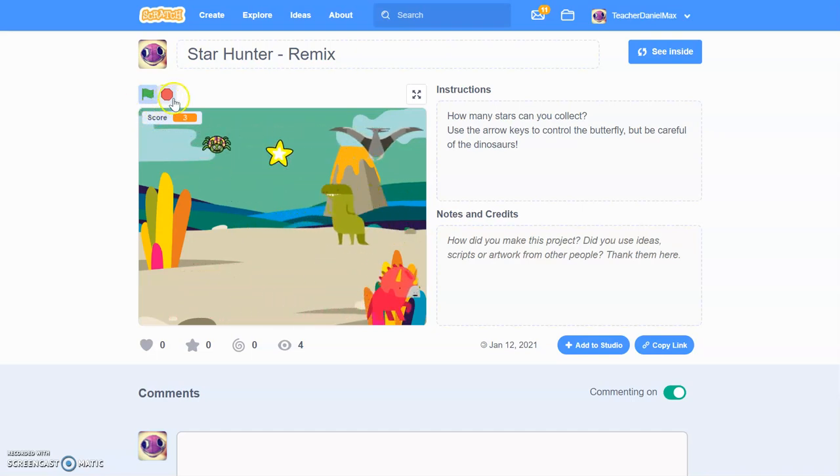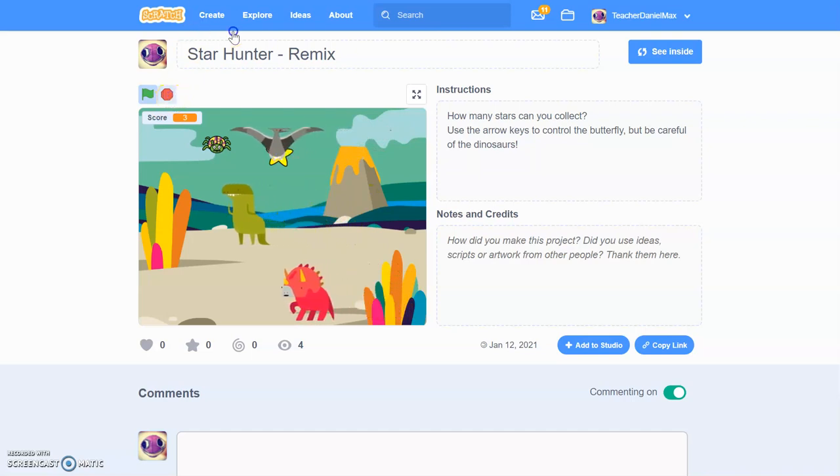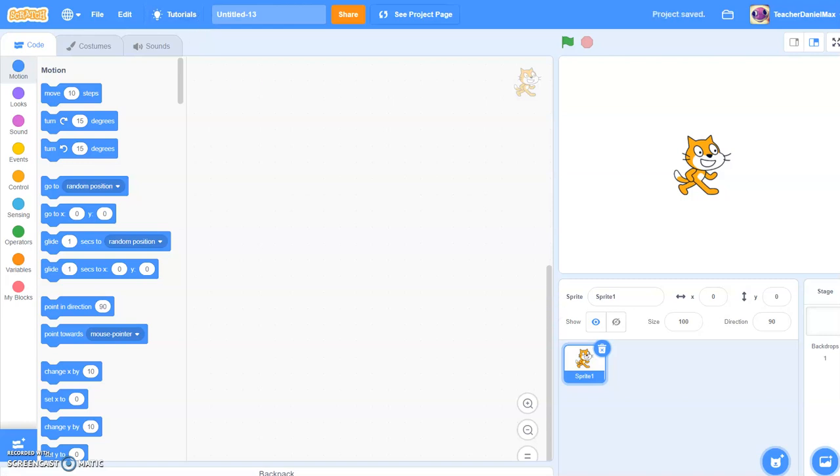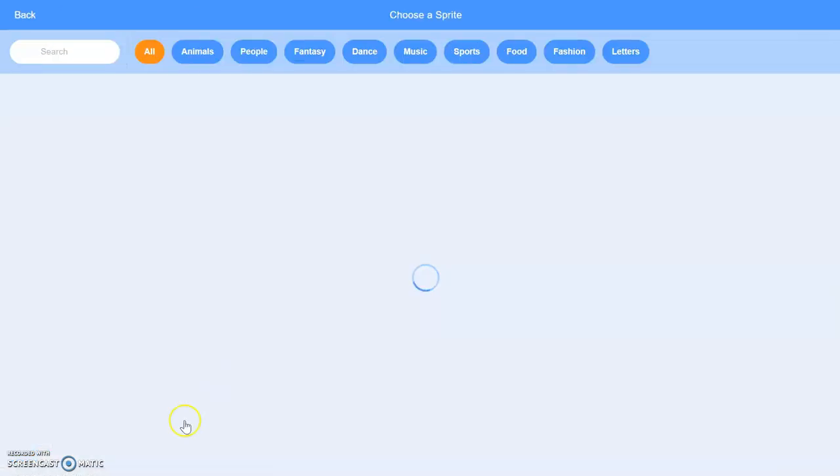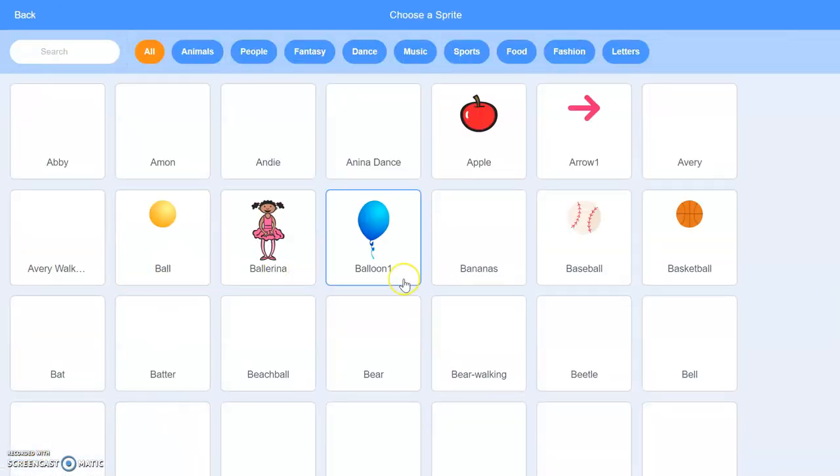It's also very easy to code. So if you want to make this game, what you do is log into Scratch, sign into your account, and click on Create. The first thing we'll do is select our characters. I'm going to go for the dinosaur set here — three dinosaurs.